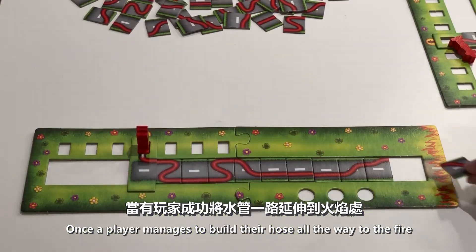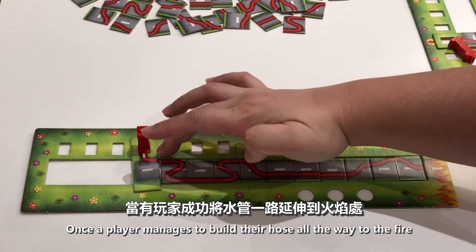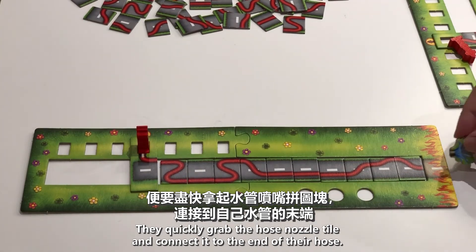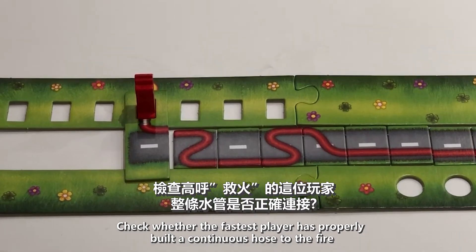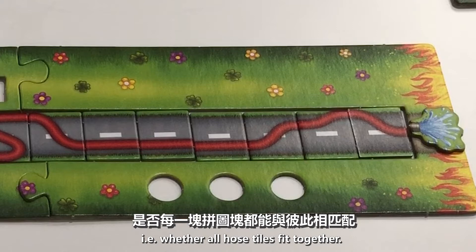End of the round: Once a player manages to build their hose all the way to the fire, they quickly grab the hose nozzle tile and connect it to the end of their hose. Then they yell out "Water on!" and the fire is out. All other players immediately stop searching for hoses. Check whether the fastest player has properly built a continuous hose to the fire — that is, whether all hose tiles fit together.